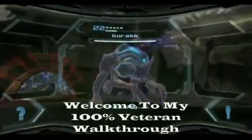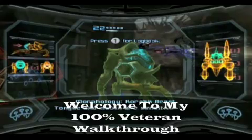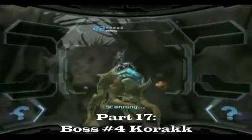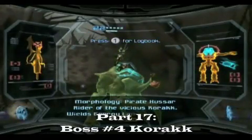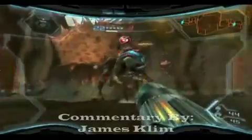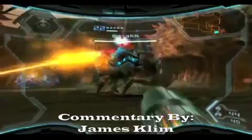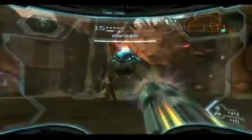This is the fourth boss, called the Korak — actually that's the thing the guy rides. The thing on top is the Korak rider, who's really easy to take care of. And honestly this is one of my favorite boss fights because it's so creative on how you have to take this thing out. It's just unbelievably creative.